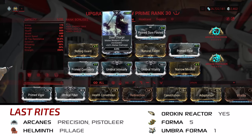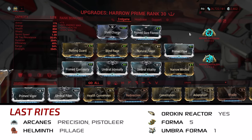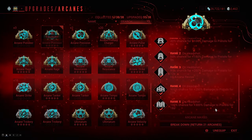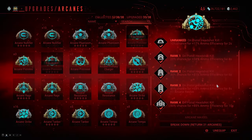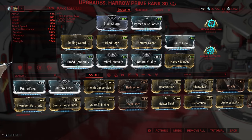We need Steel Charge in the aura slot for the extra mod capacity, and Prime Sure Footed lets us stay upright no matter what, since all of Harrow's tankiness comes from him being active. As for the Arcanes, they're completely optional, but I like Precision and Pistolier. I'm going for headshots anyway to take advantage of the 4x crit chance bonus to headshots from Covenant, but also the extra energy on headshot kills from Thurible. So it just makes sense to get extra damage on headshots from Precision and 100% ammo efficiency from Pistolier.